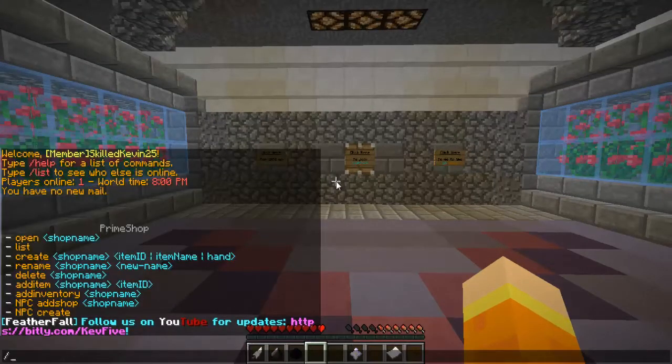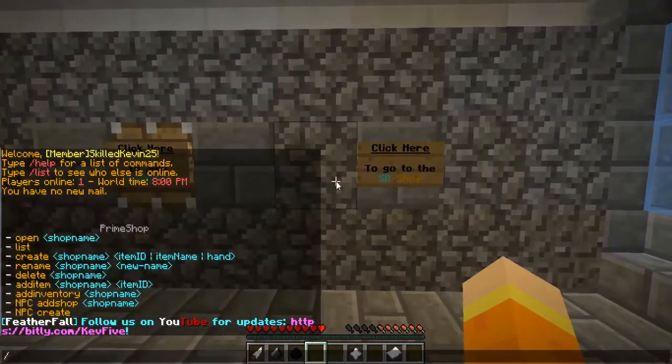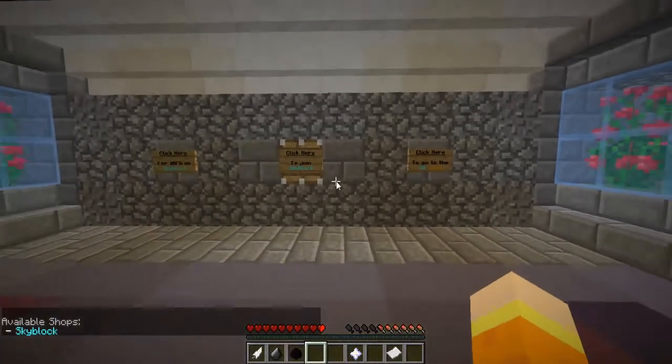I wanted to create a default shop first, but before I do that I want to show you a shop I am working on right now called SkyBlock. If I wanted to see what shops I already have set up, I would do Prime Shop list and it will show me a list of the current available shops on this server. Currently SkyBlock is the only one. So let's do Prime Shop open SkyBlock.